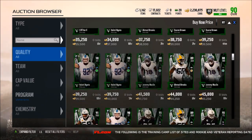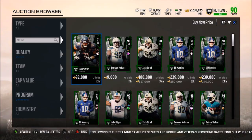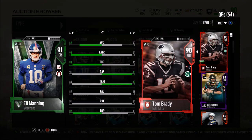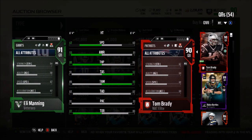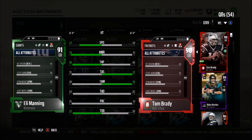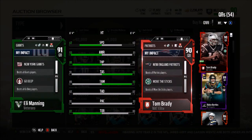Eli Manning is going for about 225,000 coins. His stats compared to Tom Brady: 67 speed, 93 awareness, 88 throw power, 91 short, 89 medium, 87 deep, 90 play action, and 87 throw on the run. You could honestly just go with Brady and maybe be better off, especially for the price. Manning also has 67 acceleration, 69 carrying, 68 spin, 70 juke, and 92 stamina.